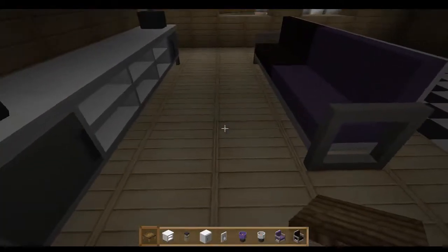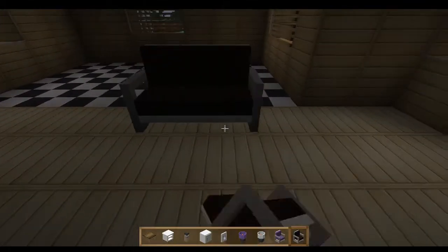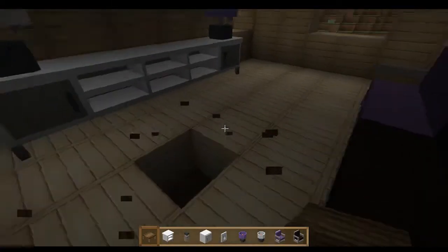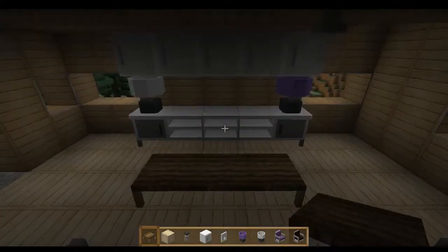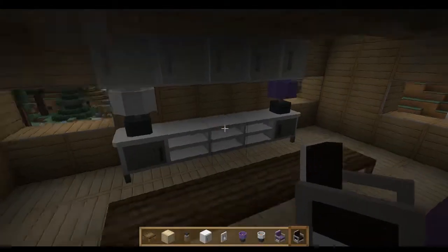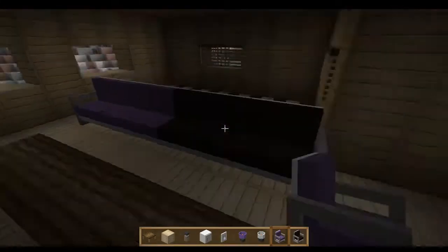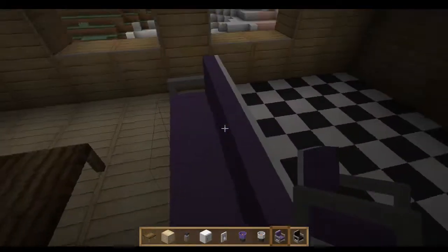If we place this coffee table — I think we should move it back here. Let's place a coffee table right here. Nope, I broke the floor — the floor has been broken. There we go. It's not symmetrical — this way is more this way and that way is more that way. Maybe it's because the TV stand is five blocks wide and the couch is four blocks wide. That couch is just too big, but we'll have to deal with it — it won't look symmetrical but it'll look like a living room.